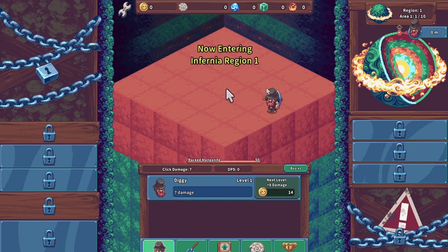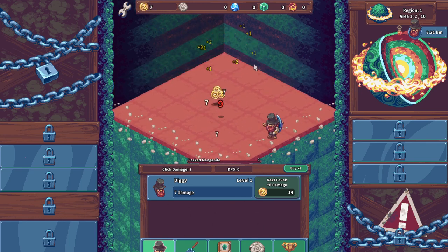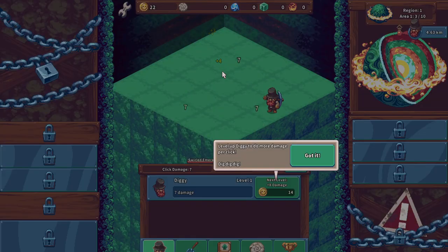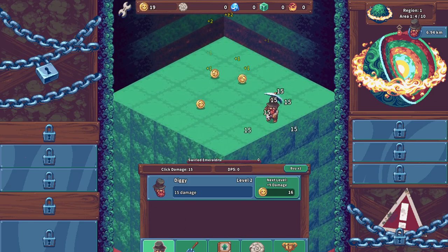Now entering Infernia region. This game does look a little like a mobile-ish kind of game, but yeah, so we click here and we click. Level up Diggy to do more damage per click — got it. So we'll level him up and just keep on clicking over here.